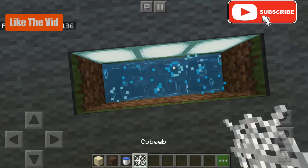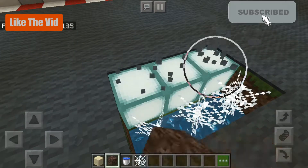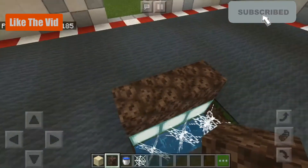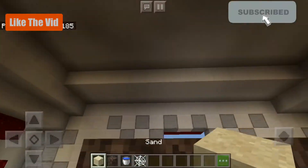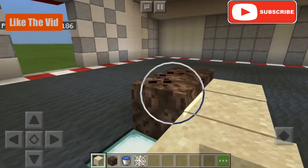Now place cobweb across the top of the water. Then get your soul sand and put it right here — we're going to make it two blocks up and put the sand on the side so that it falls down into the cobweb. Now you can delete this soul sand, we don't need it anymore.